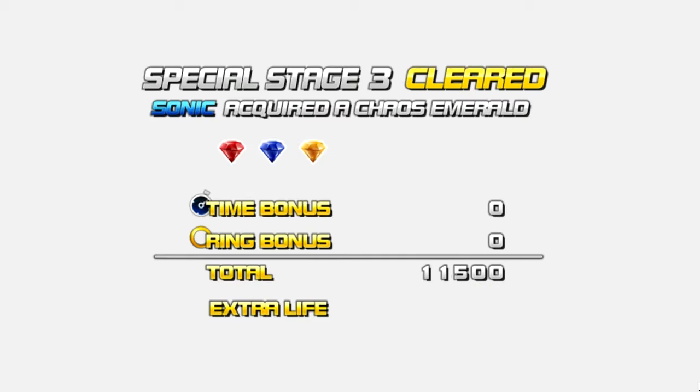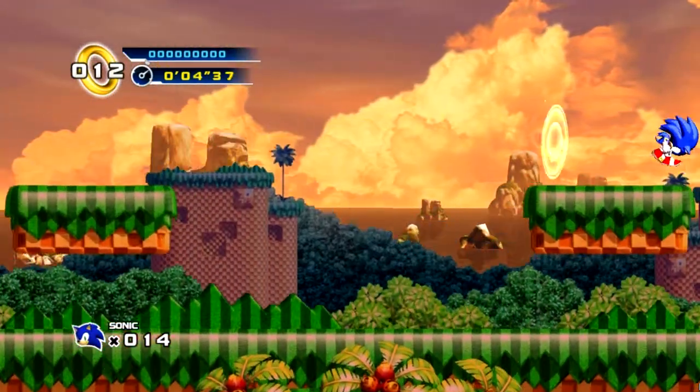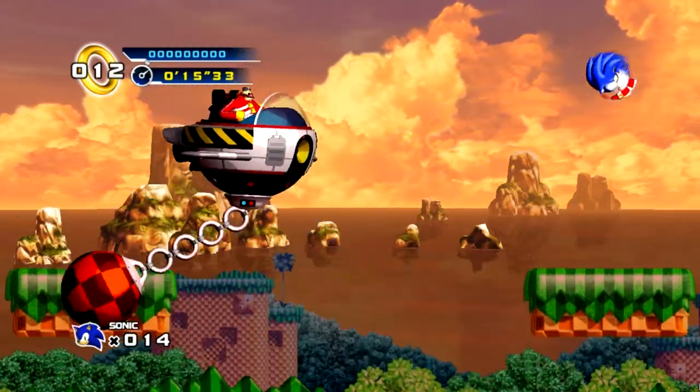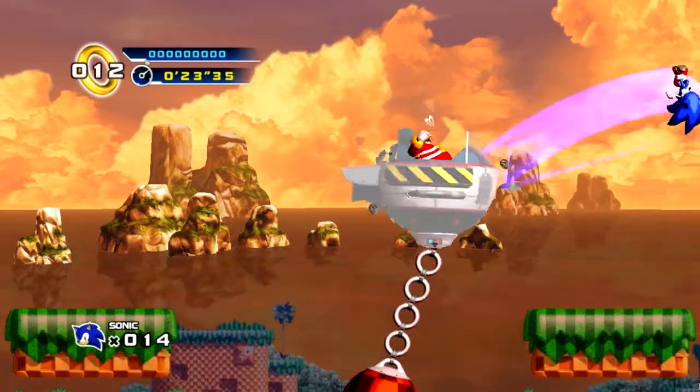Each zone has three normal acts, and then a specific boss act — as opposed to Sonic 1, which had the boss at the end of Act 3. One problem I personally do not like about Sonic 4 is that they have just rehashed the bosses. Episode 2 does it better, and we'll be getting on to Episode 2 eventually. But Episode 1's bosses are just clones of the old games' bosses. The people who were probably really excited for this already know how to deal with these, so they do it extremely quickly, and as a result we get a majorly long countdown timer — it takes forever.